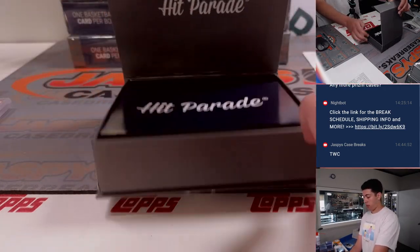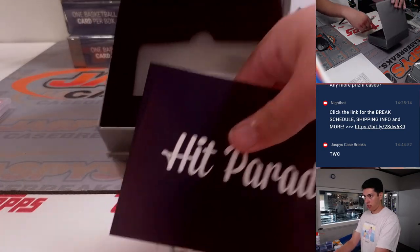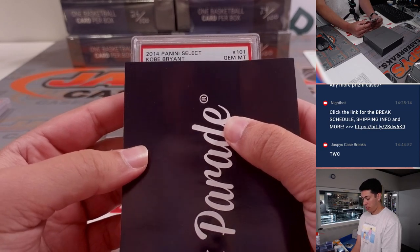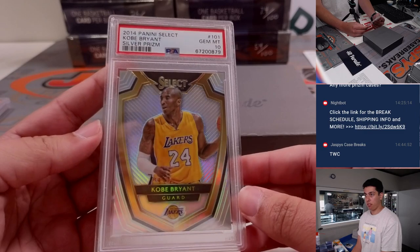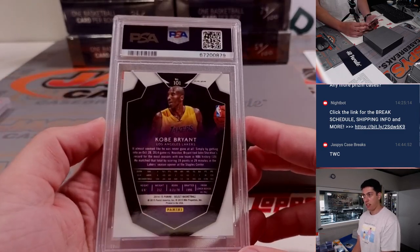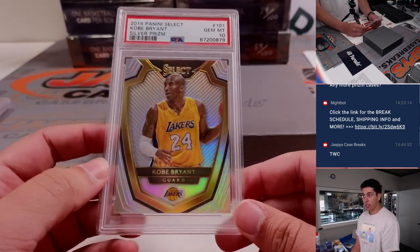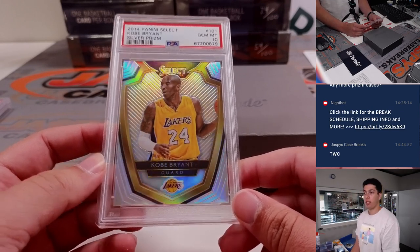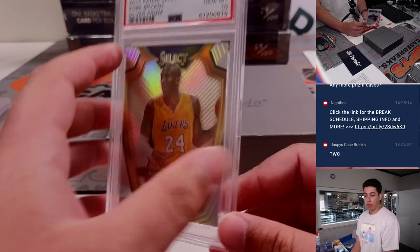Box number three. Wow, that's pretty sweet. 2014-15 Panini Select Kobe Bryant, Silver Prism, PSA 10. These actually sell for more than you might think. That's a nice hit going to the Lakers — Hans. Very beautiful card.